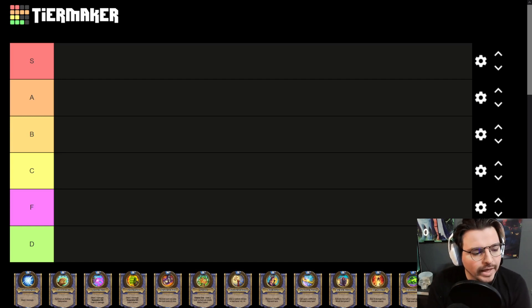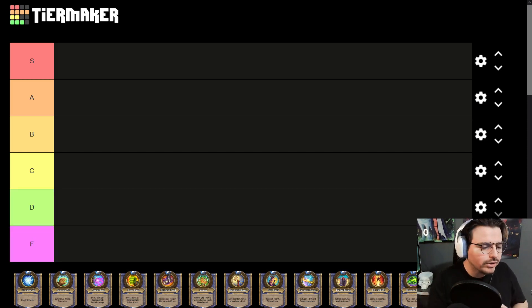One of Hearthstone's core mechanics in Standard and Wild are the Hero Powers. I wanted to rate all the Hero Powers from best to worst on a tier list. These are going to be all Hero Powers obtainable in Standard and Wild, including from classes, neutrals, and any type of wacky epic cards that give you Hero Powers.